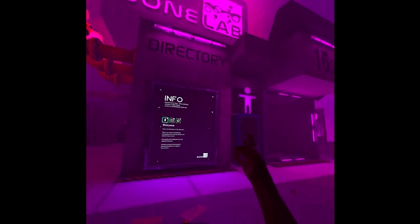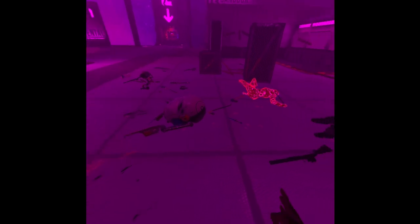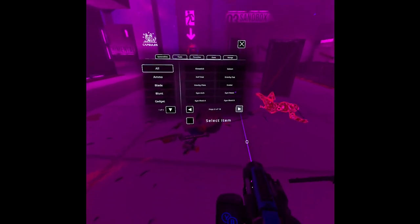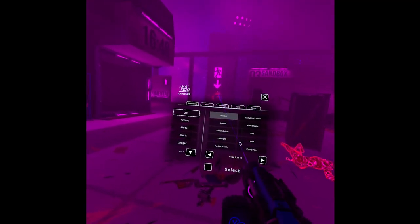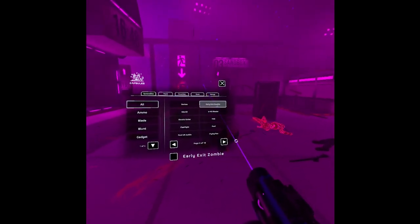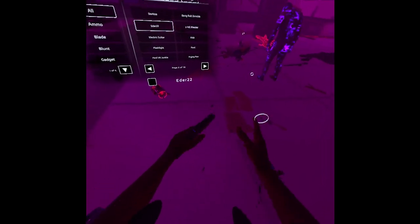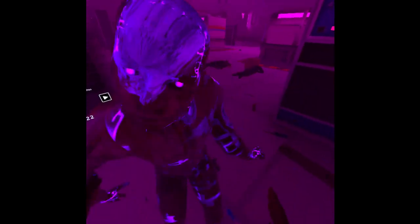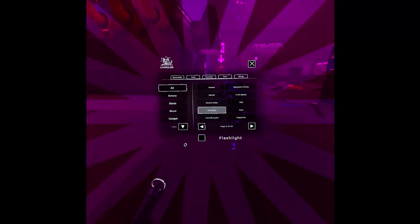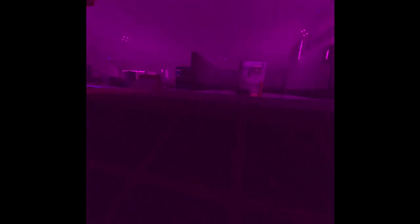We have a Dorito bag - it's a mod and it falls through the floor. My game will crash soon because there's so much stuff here. We have an early zombie and an Edder 22 - this is like the original pistol from the game. We can shoot the zombie with it. Then we have a flashlight.